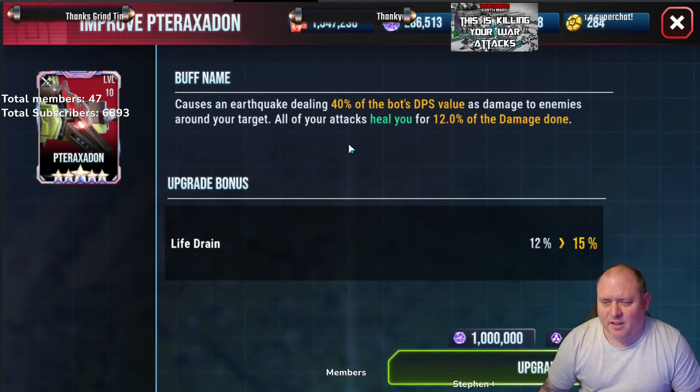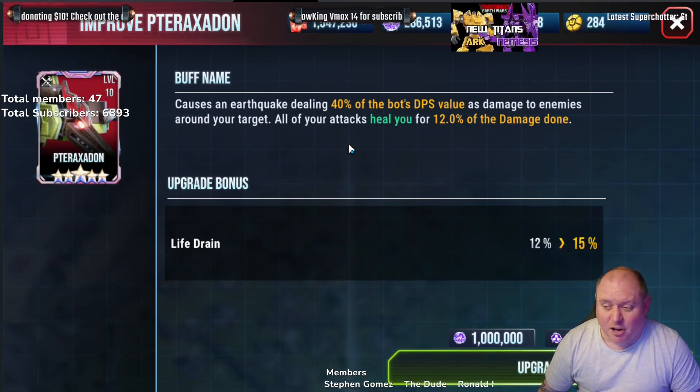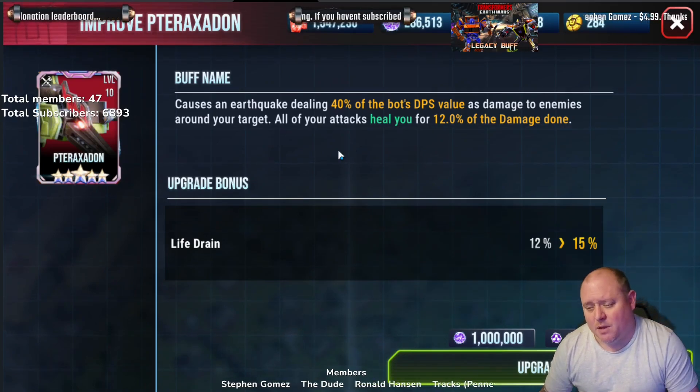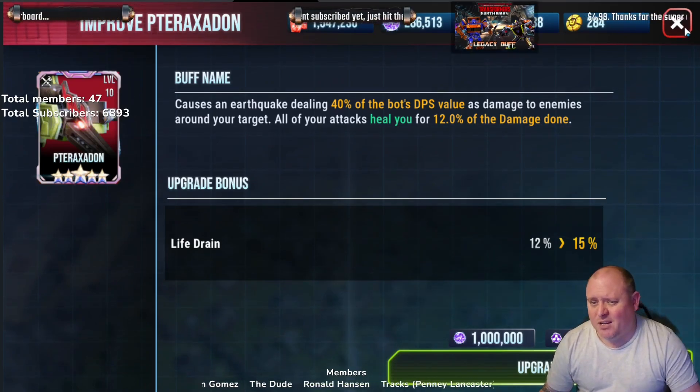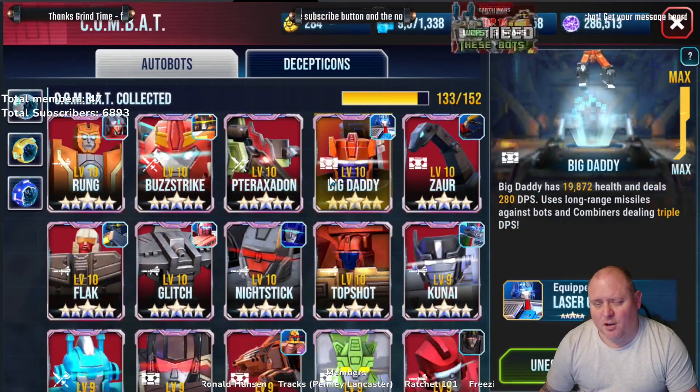I feel like Tracks specifically should have gone from 12 to maybe 20 and really pushed that — made it 50% of the bot DPS value maybe. But just the life drain means it's probably not worthwhile upgrading.